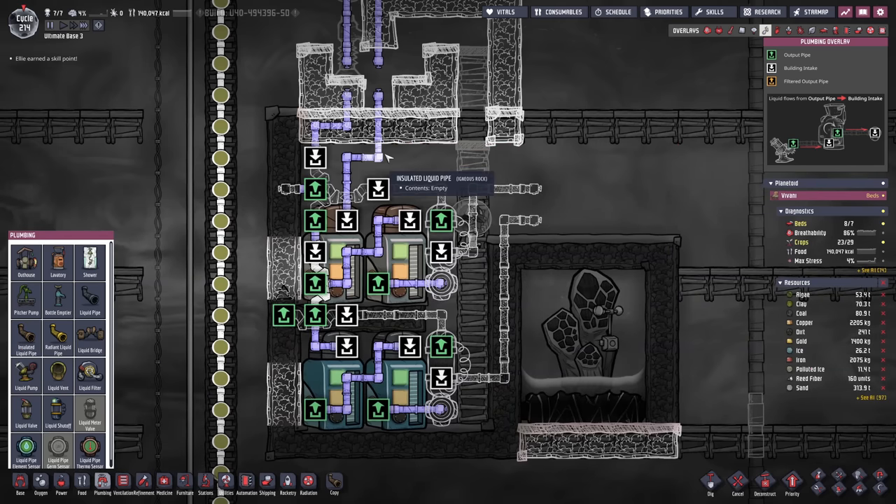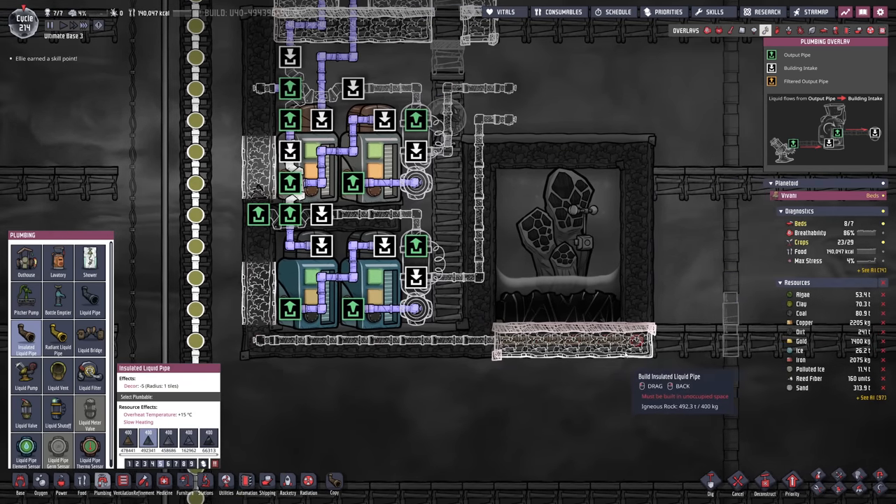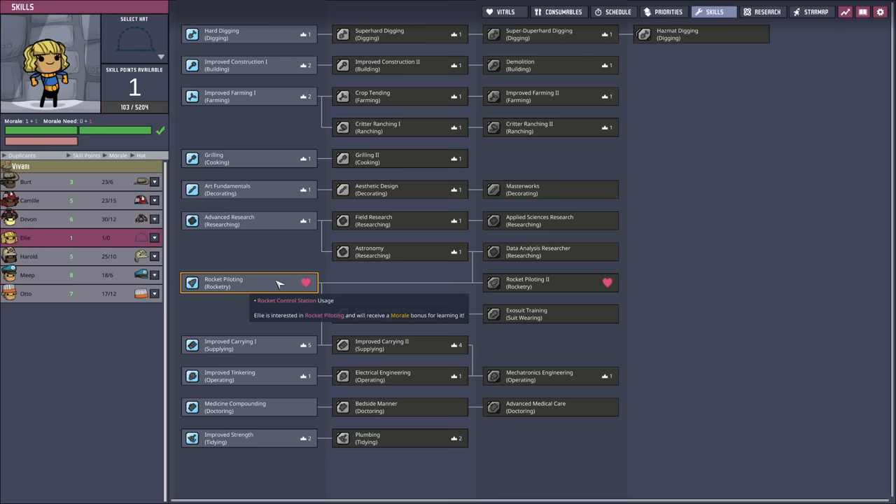So maybe let's forget about this output and instead we're gonna do it at the bottom — so this is gonna be our water output. Ellie of course also earned a skill point; we should not forget about that.